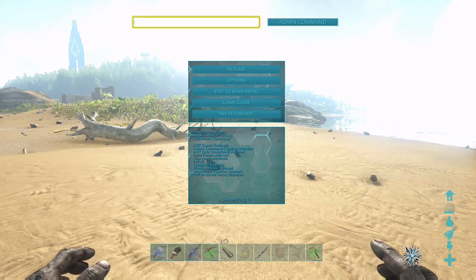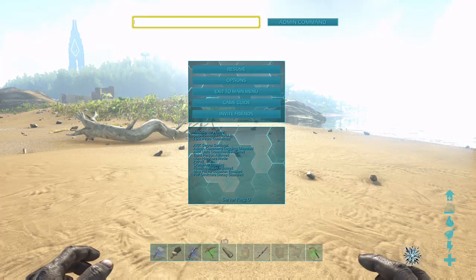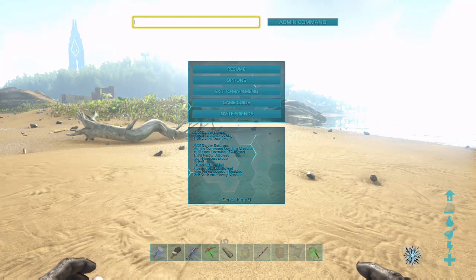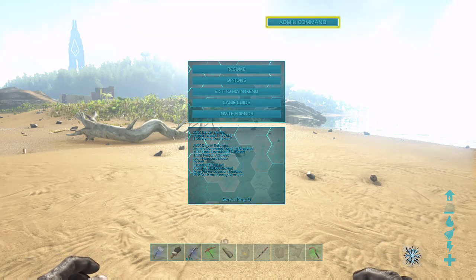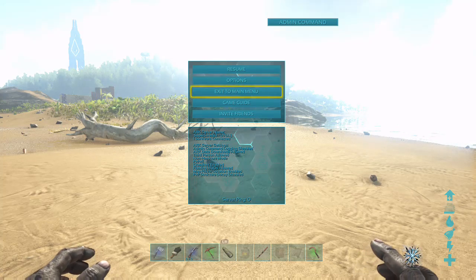You have to have that capital A — 'playercommand Ascend2' to unlock the Ragnarok map, or 'playercommand Ascend1' to unlock the Center map. I'm pretty sure Ascend2 will get you both maps, but I'm not sure. Once you type it, click Enter, then click Admin Command, and the whole game finishes.